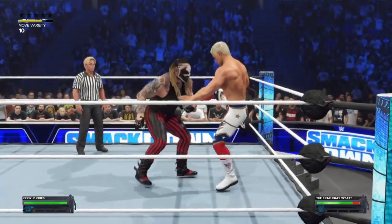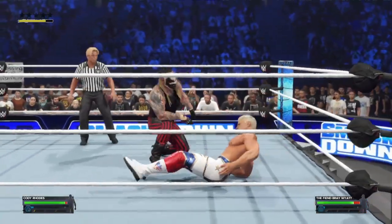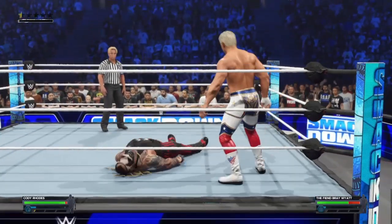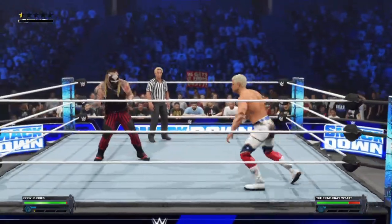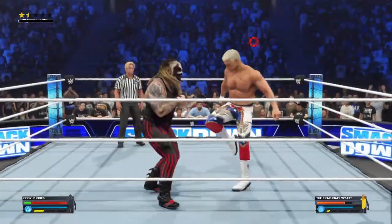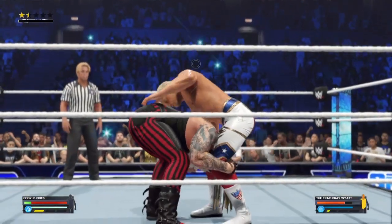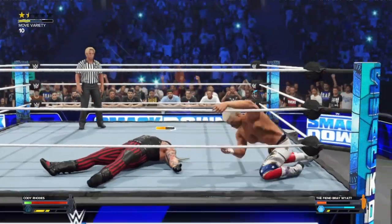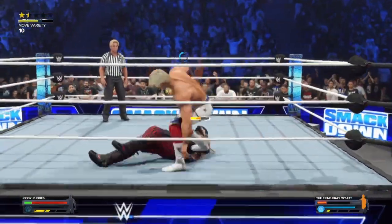So I set up a match — The Fiend versus Cody Rhodes — to show you guys how this works. You can see how the submission minigame works when you just hold it. We're about to soften them up, and now we're going to hit them with our signature move. Hit them with that Pedigree — boom, I hit the Pedigree.